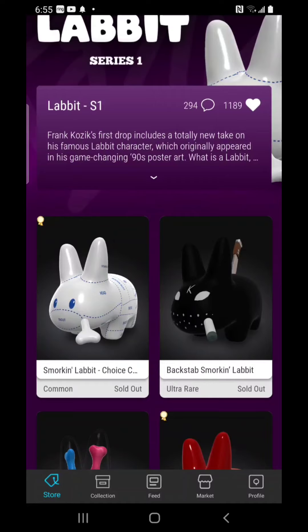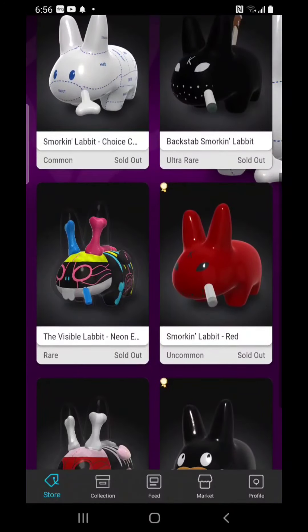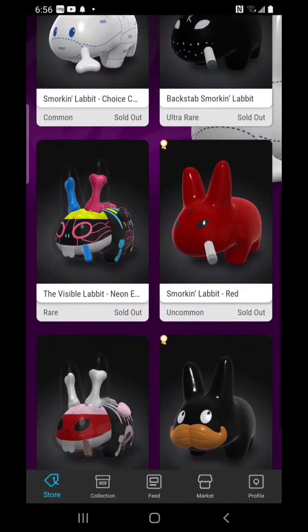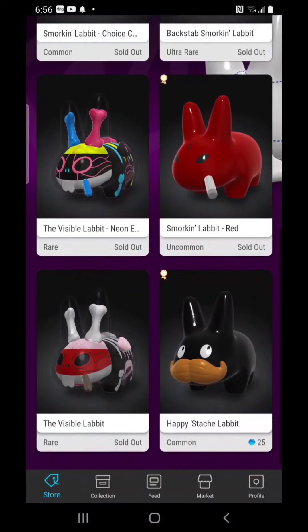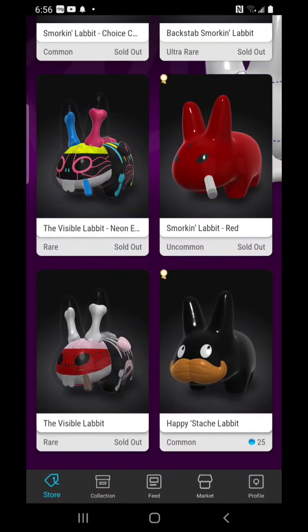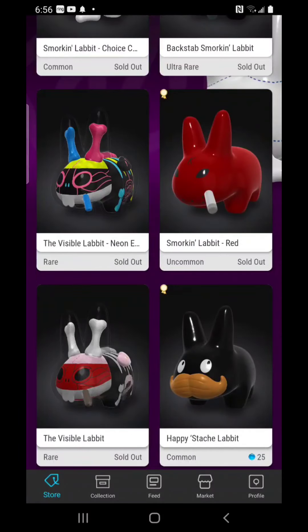I figured if I didn't get the ultra rare, I'd jump in and get the rares. But both rares were sold out by the time I went back — the Visible Labbit was gone when I refreshed, and the Neon Visible Labbit was gone too. So I settled and grabbed the Smorkin Labbit Red (the uncommon), then the Smorkin Labbit Choice Cuts because I thought it was funny, and finally the Happy Stash Labbit, the common.